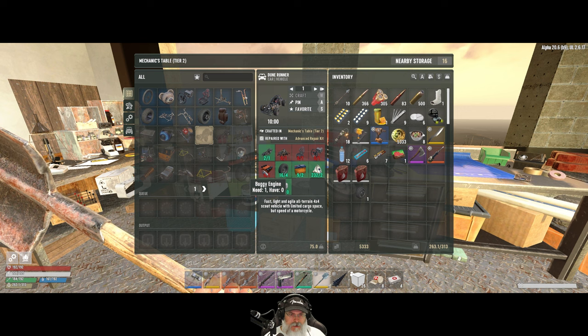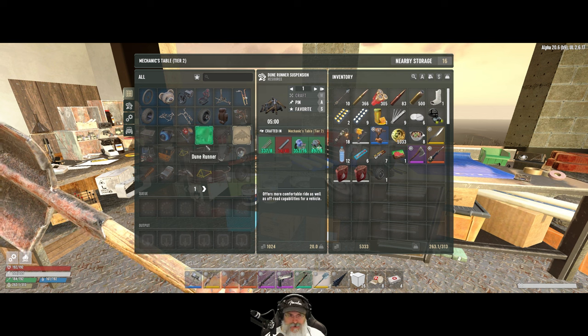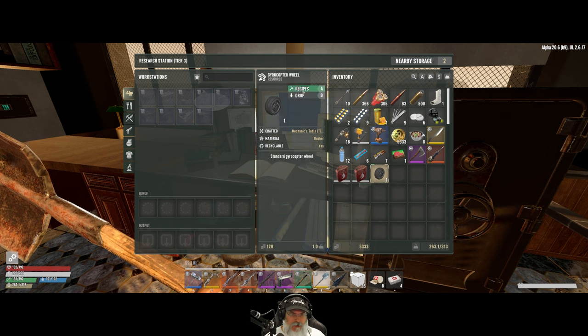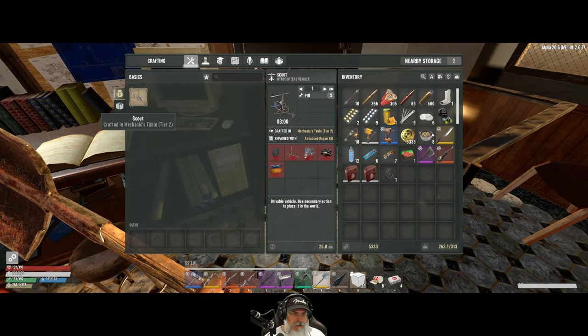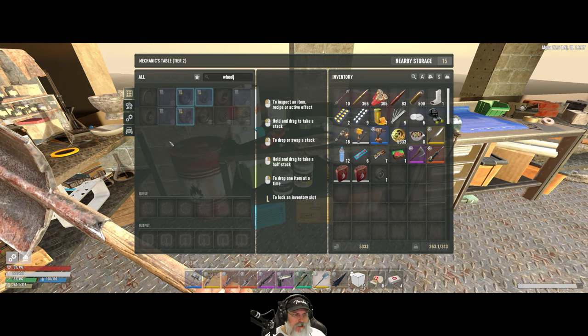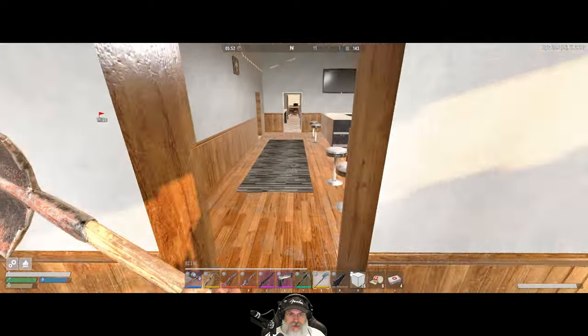We can make the chassis. We could make the dune runner too — I have an engine at our old place. We can make the seat and the dashboard, and we can make the suspension. So we're gonna make ourselves a dune runner maybe not in this episode, but really quick — it's iconic for Undead Legacy. But what I wanted to look at is what would it take to make the gyrocopter? The gyrocopter wheel needs a blueprint — it says it's crafted in the research station.